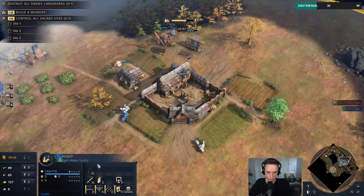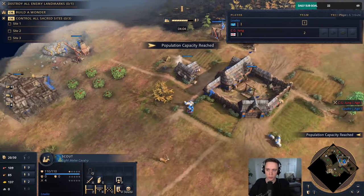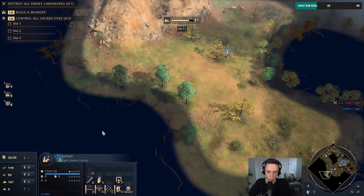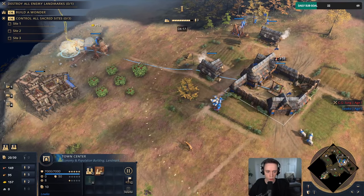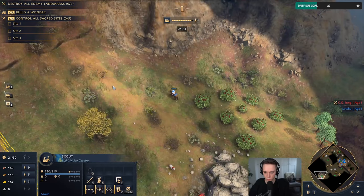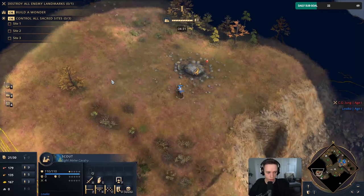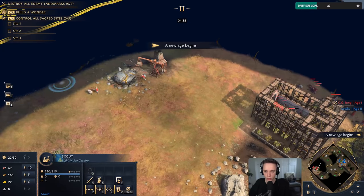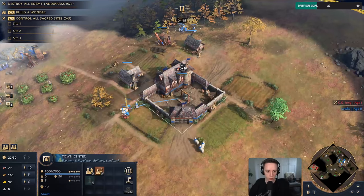Now we're gonna do some scouting. You can always click on this little flag over here and see what your opponent is playing if you recognize the flag or the shield in the top right. I've actually got it hidden with my subscriber goal bar. You can always look it up even if you miss it in the loading screen. I don't know where that worker is headed but we're at the second age.